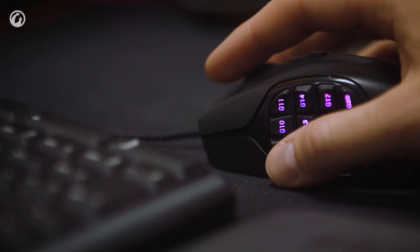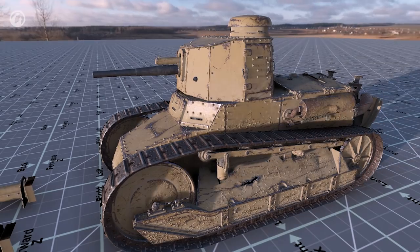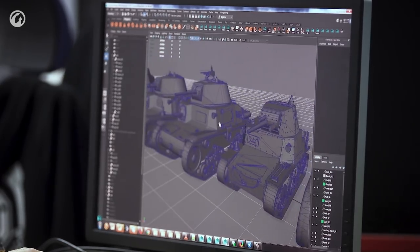If we are speaking about the Italian tech tree on the whole, as far as our development traditionally goes, low and mid-tiers present either pre-war or World War II vehicles, while the high tiers present post-war vehicles — designs and works in progress that could distinguish the nation among others, including gameplay.